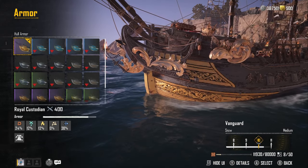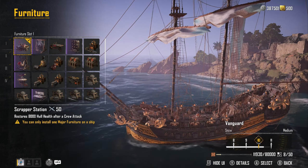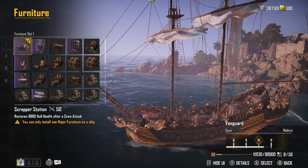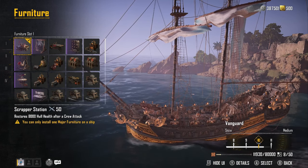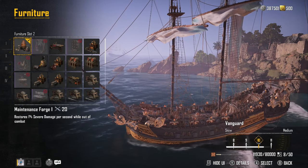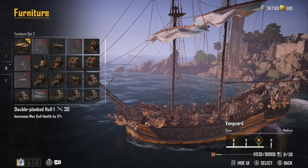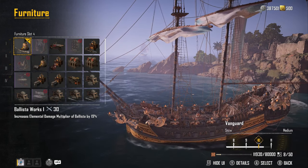The armor I'm running is the Royal Custodian — there's a video on the channel if you need that. For furniture, this is where it gets juicy: we have the Scrapper Station, which restores 8,000 hull health after a crew attack. In slot two I've got Maintenance Forge, so severe damage is restored when out of combat. Next is Double Planked, increasing max health by five percent, and Ballista Works, increasing the ballista's elemental damage multiplier by 19 percent.